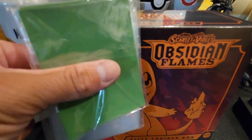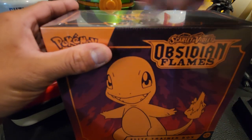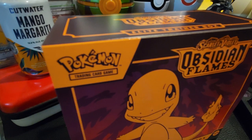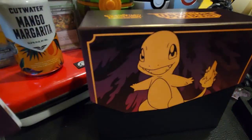I've got my sleeves over here just in case we get something sweet, and today I'm going to be opening up with my super crystal here to see if we can pull ourselves something super exciting. Of course I love myself a bunch of Charmander-related cards in this series.